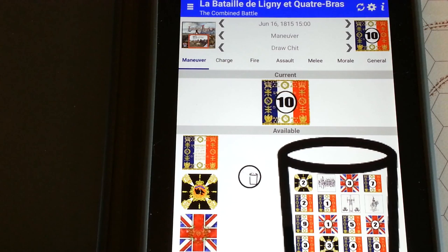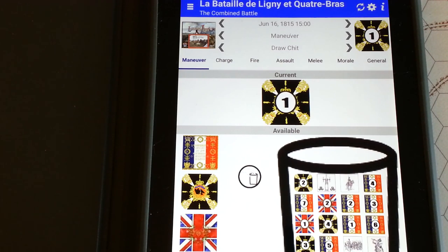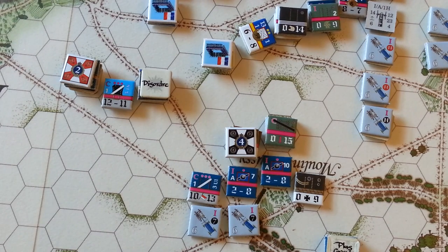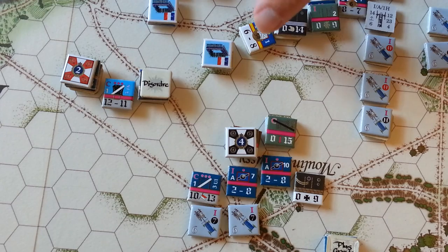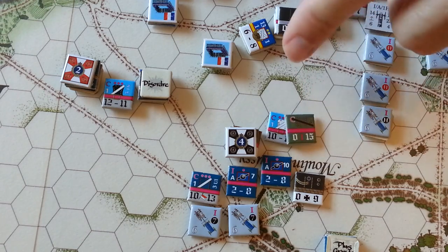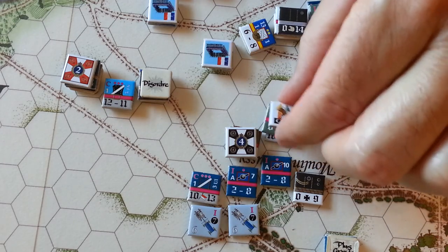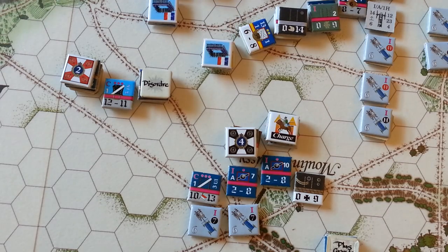The cup is still full of French chits but we draw the next one — the Allies. Another busy half-turn. At Ligny, the Prussian command points were allocated with the idea of maybe trying to charge some of that cavalry. With the French forming squares it made it a little more difficult. There is one very ripe target — not only is he within range of some Dragoons, but he's got his back turned, so he won't be able to form square. Going ahead to charge that regiment with the 4th Maneuver Unit.